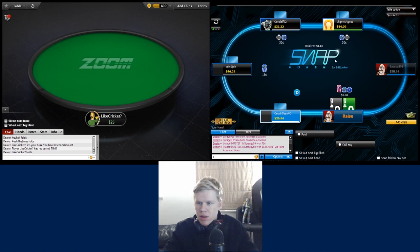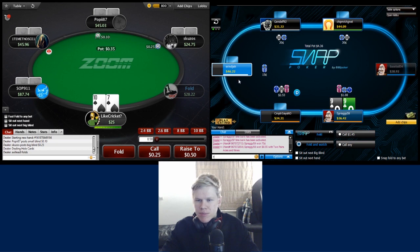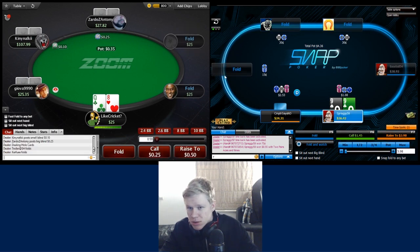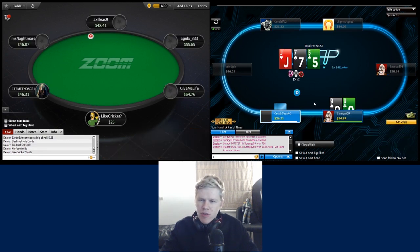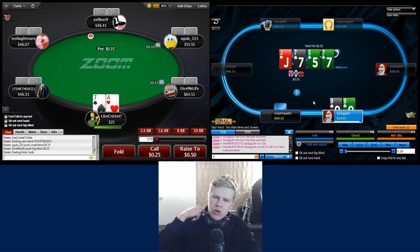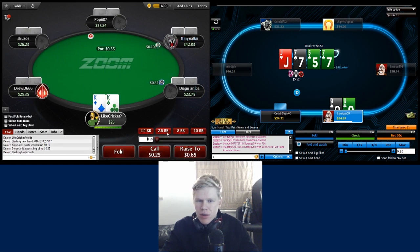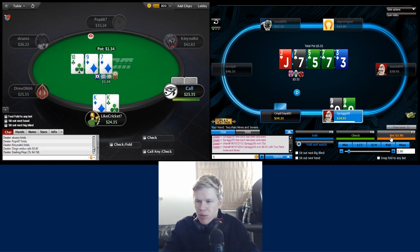We get another limp from this guy and he's just demonstrated his lack of willingness to fold, so we're going to make it pretty big in position with the nines. We do get three-bet by another player - I think it would be incorrect to fold here, so we're going to defend pocket nines. As a default our strategy would be to call at least one bet on the flop and probably fold to turn aggression. We check again on the turn - he only has six outs if he has ace-king or ace-queen - and we can get value from those at the river.